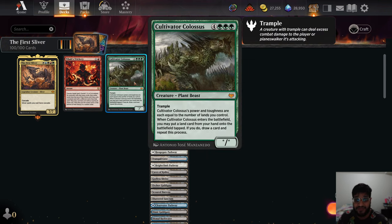And we have the Cultivator Colossus — a 7-mana plant beast with trample. When it enters the battlefield, you may put a land card from your hand onto the battlefield. If you do, draw a card and repeat the process.